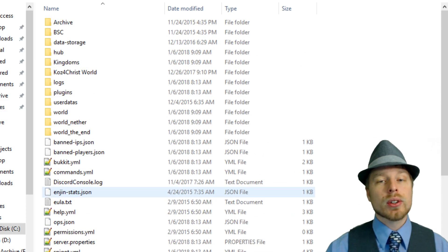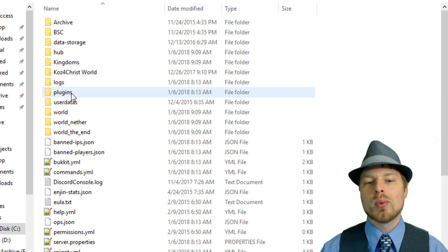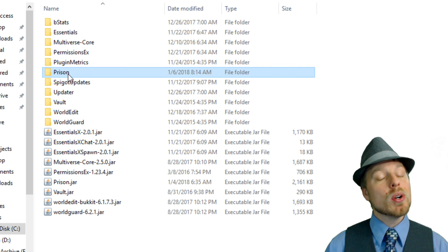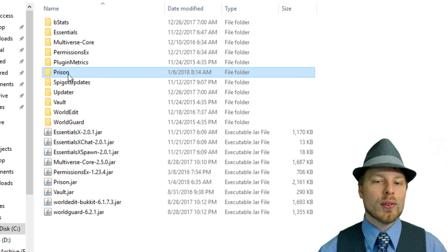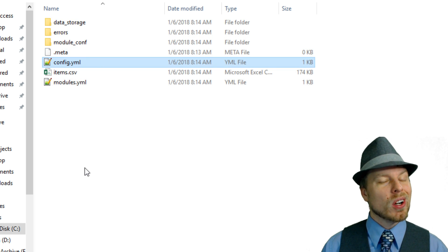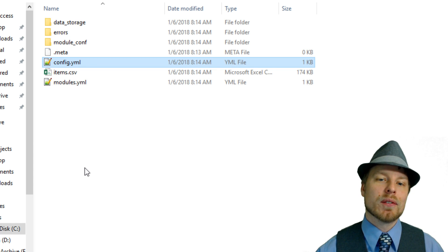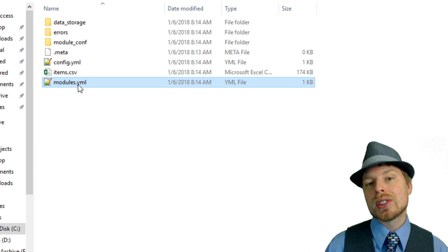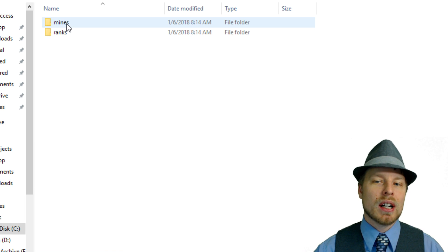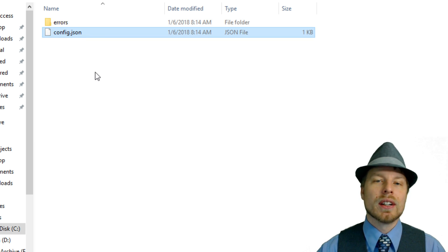Let's take a look at the config. We're running 1.12.2 and it works with the latest version. Jump into the plugins folder and you'll see the Prison folder. There are two modules for this plugin. The main config has overall information — like switching storage to a database — and a modules section where you enable or disable the two modules.